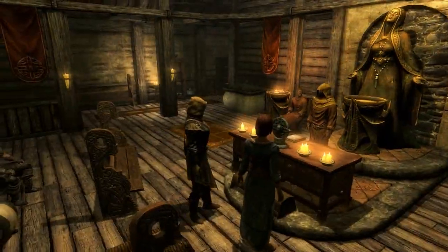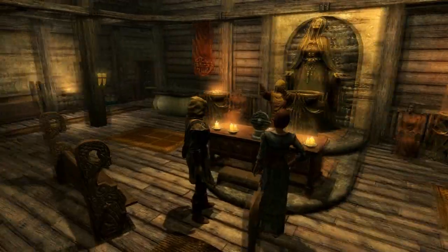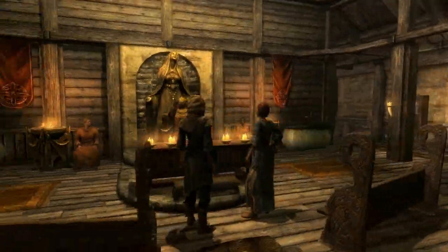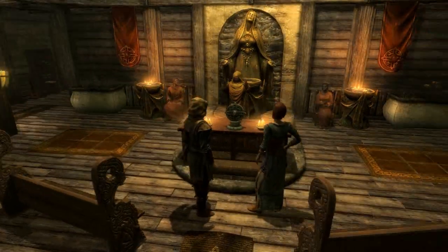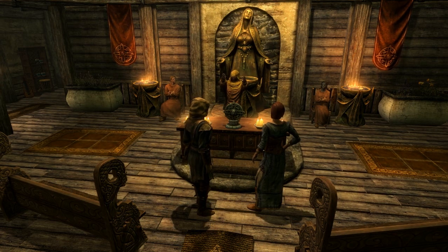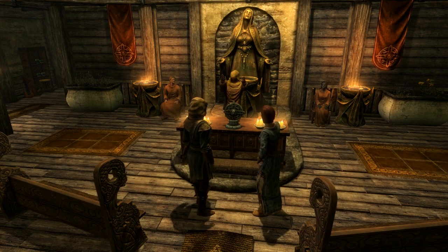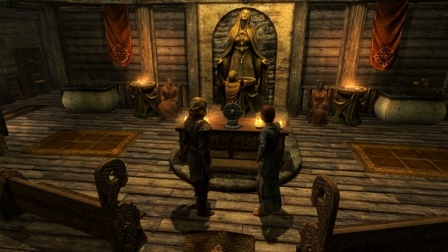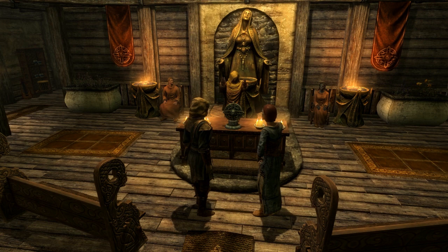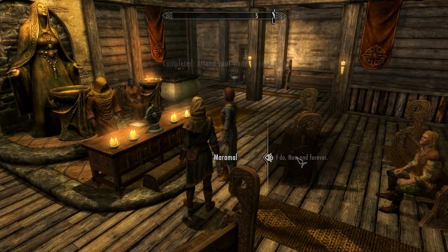Here's the blushing bride now. Let's begin the ceremony. 'It was Mara that first gave birth to all of creation and pledged to watch over us as her children. It is from her love of us that we first learned to love one another. Life lived alone is no life at all. We gather here today under Mara's loving gaze, to bear witness to the union of two souls in eternal companionship. May they journey forth together in this life and in the next, in prosperity and poverty, and in joy and hardship. Do you agree to be bound together in love, now and forever?' I do. Now and forever. I do.